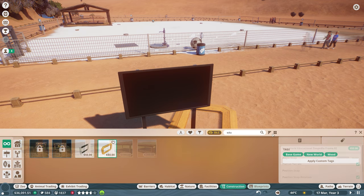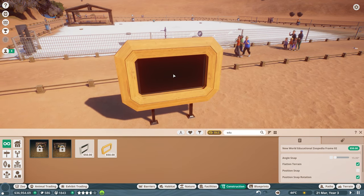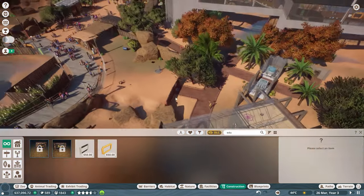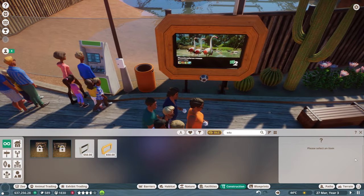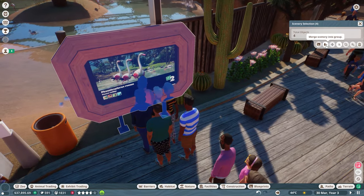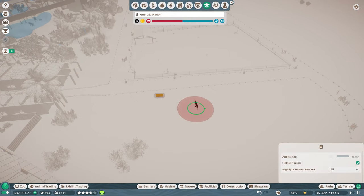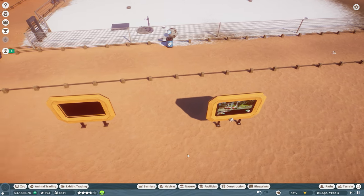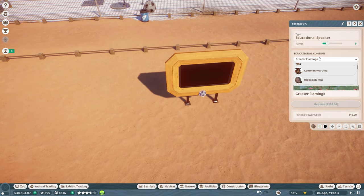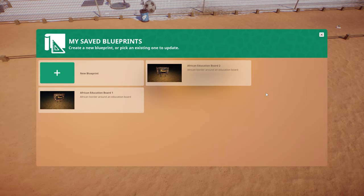I don't know exactly where the education board is, but there's already one over here by the flamingos with a speaker attached - four items: speaker stand, feet, border, and the TV itself. Let's duplicate that, put it over here, and set it to arctic wolf. Set the species to none so we can customize it later, same with the speaker. Let's save this as a blueprint - get a good screenshot of it. We'll call it 'New World Education Board One.'